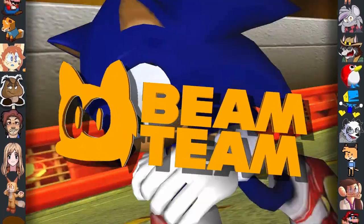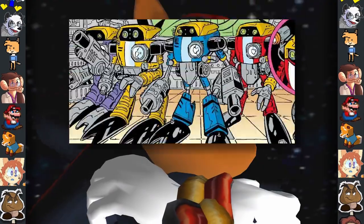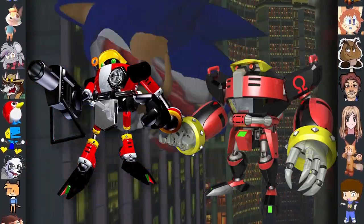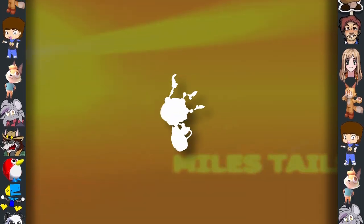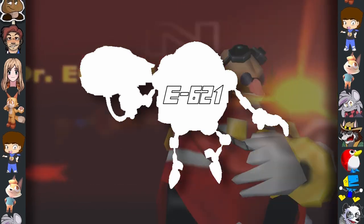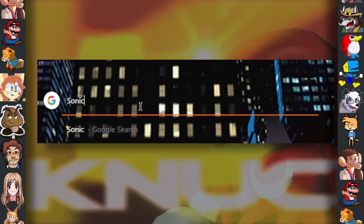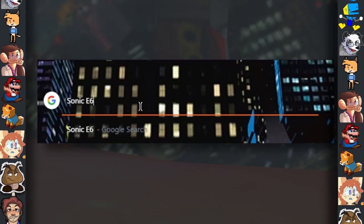Did you know? Deep within the files of Sonic Adventure 2 lies data for an unused robot in Eggman's E100 series. While many are familiar with E102 Gamma and E123 Omega, the last robot simply named E621 has remained a mystery for almost two decades. For more information, be sure to look up Sonic E621 and tell us what you find in the comments below.